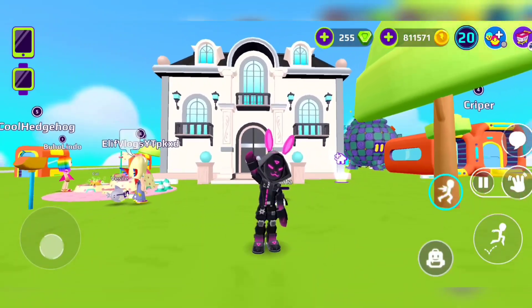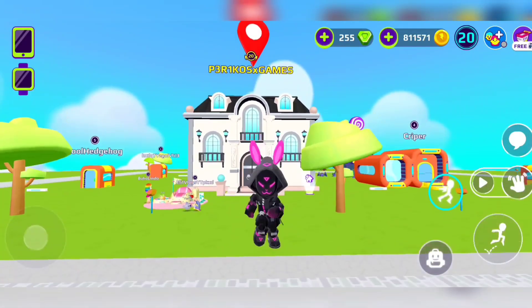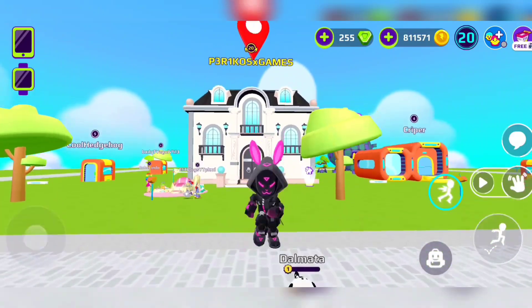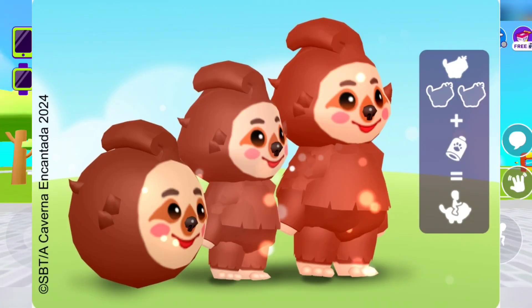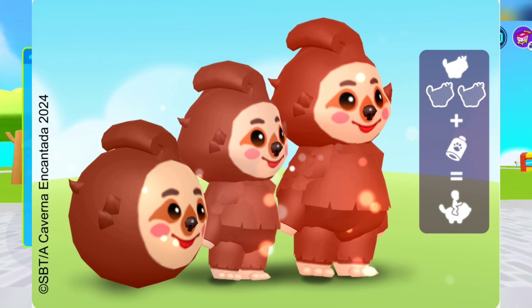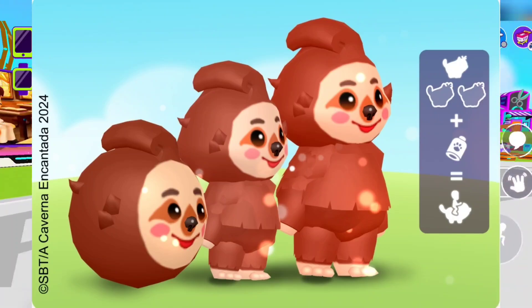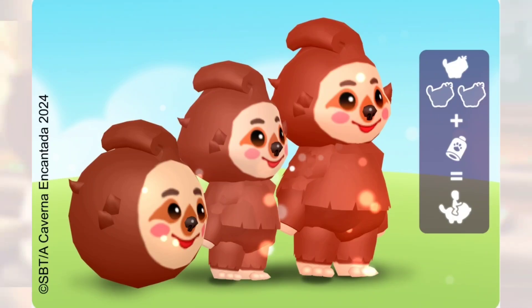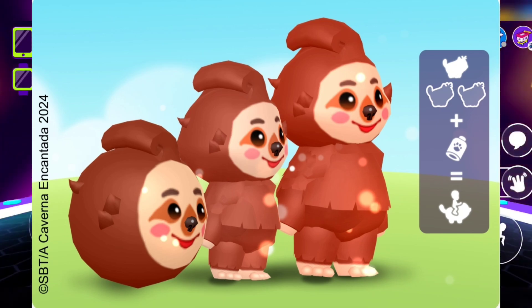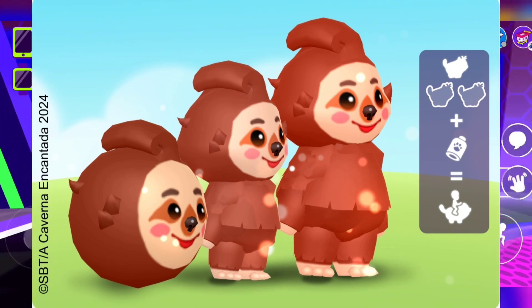What's up gamers, I'm Junior, and today we're gonna do a video about Cavernia Encantada. Here's a picture — there's gonna be this sloth, Melissa. I hope I pronounced it right. I really like when she's in level five, I really love how she looks. Everything is looking nice, and I'm really happy that they put a new pet Melissa.